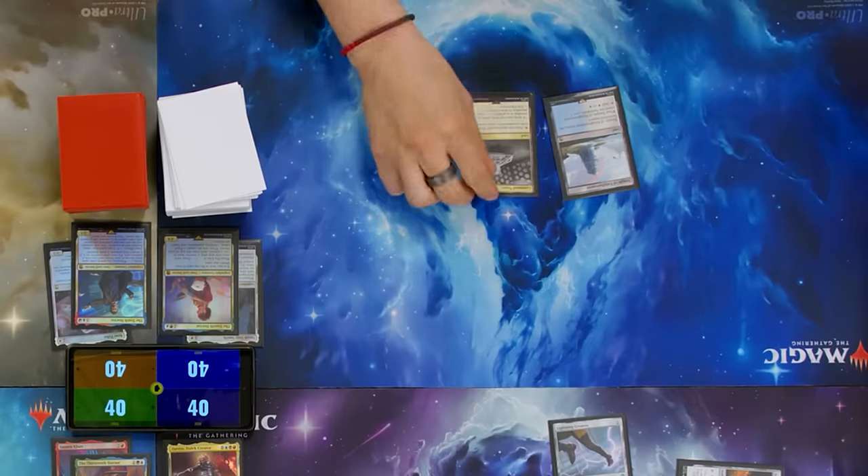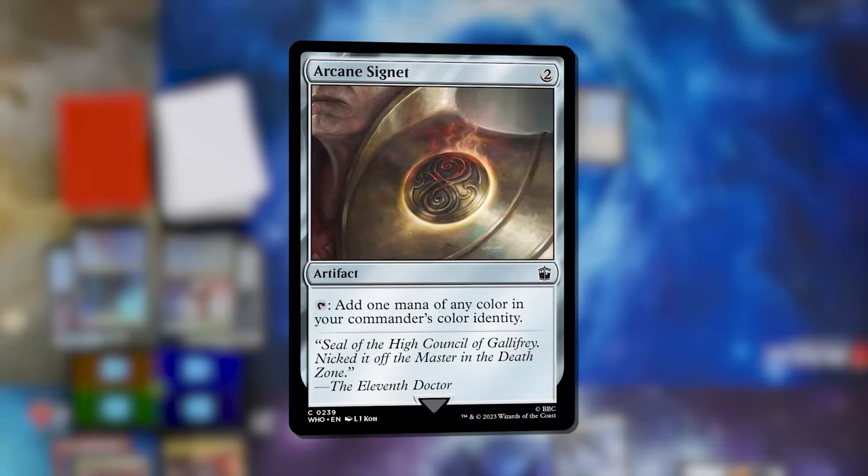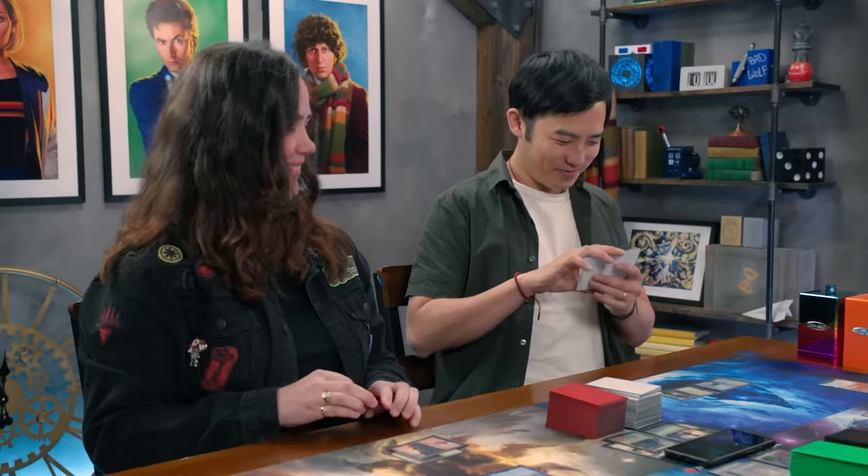Untap, upkeep, draw. I'll play a Command Tower and cast an Arcane Signet — a historic spell — so because we're at the Coal Hill School, I get to draw a card. I got my value from Coal Hill School and I definitely don't want Josh to have another turn here. I'll roll the Planar Die once for free. We're out! We're going to a brand new plane: Ood Sphere. At this point I'm the only player with a creature on the battlefield, and I can use it to convoke out non-creature spells. So my Time Beetle is also a mana rock. Feeling good in the Ood.